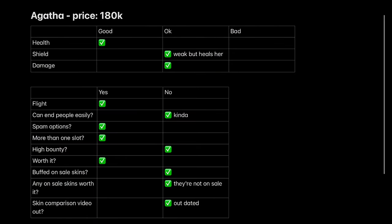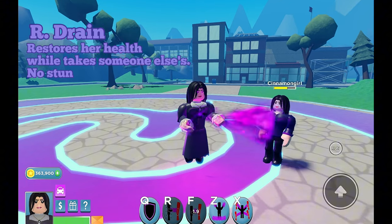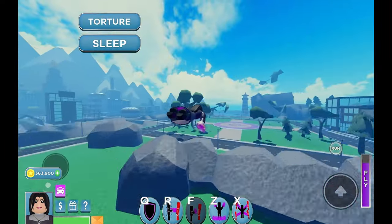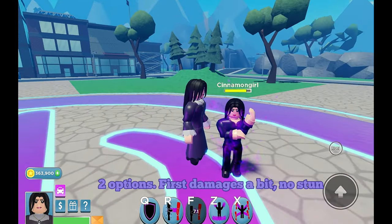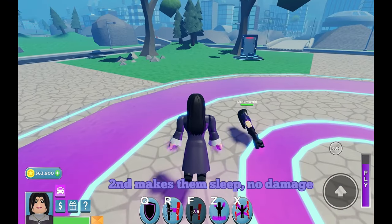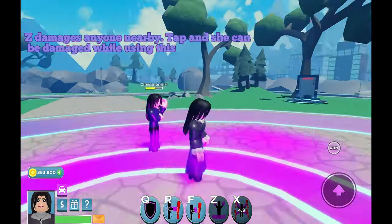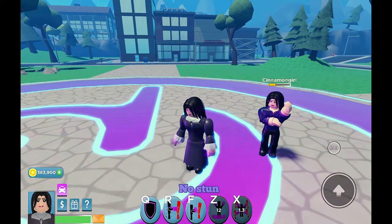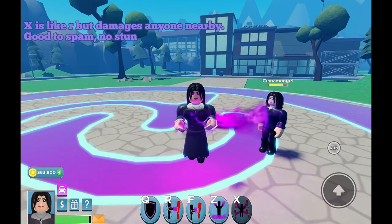Agatha. R drains. F is telekinesis with two options: first damages a bit with no stun; second makes them sleep with no damage. Z damages anyone nearby — tap and she can be damaged while using this, no stun. X is like R but damages anyone nearby — good to spam, no stun. Her shield heals her when damaged.